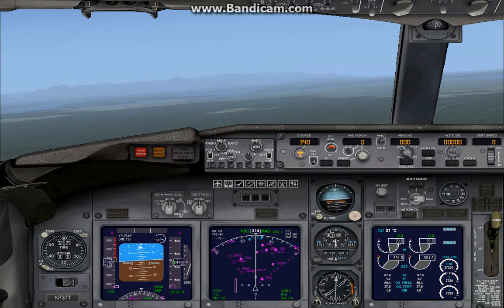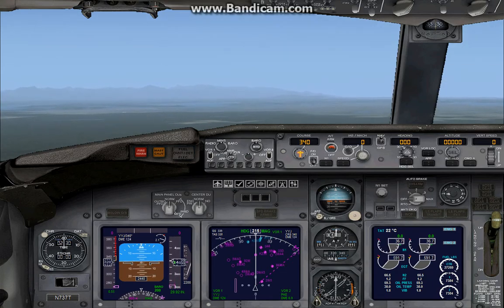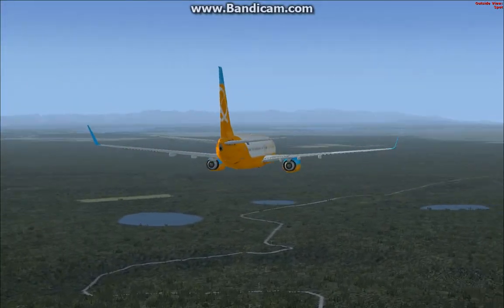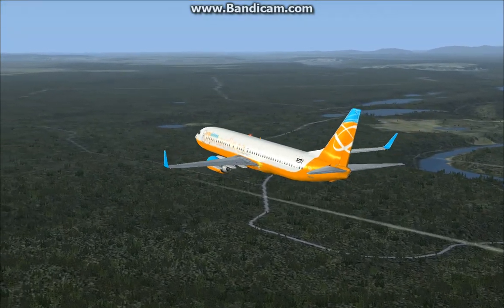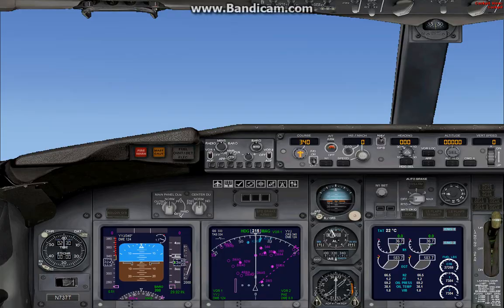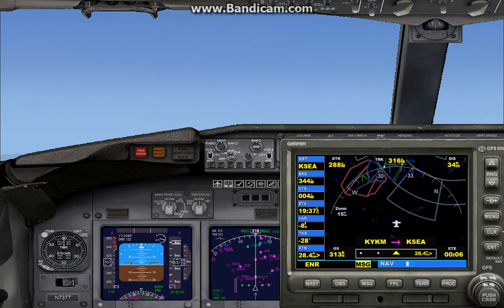We should probably intercept the line — actually no, we wouldn't intercept the line. Very low altitude and we've got a lot of speed here. We are at the turn, ending the turn here. Still got a long distance. Preparing for final approach though, so we should probably hold at this altitude — 3,000 feet — until we get within range of seeing the airport. Still 34 nautical miles away.